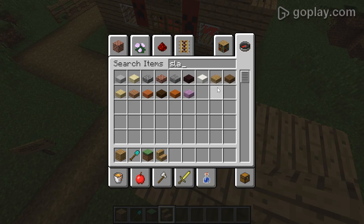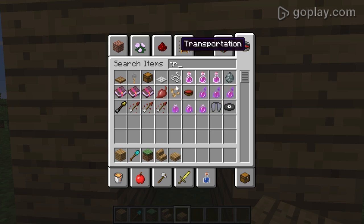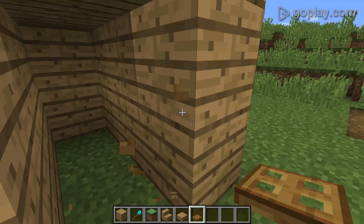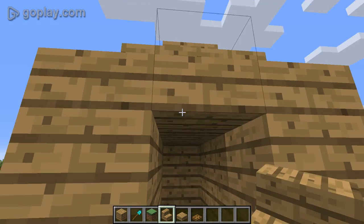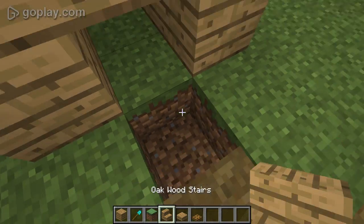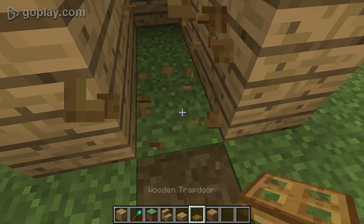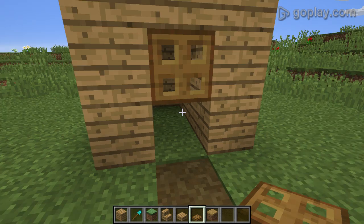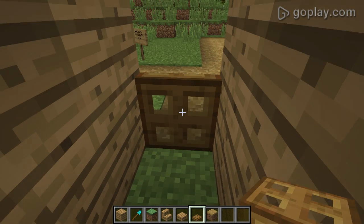Now just add slabs to make it look extra nice. So far, so good. Maybe we could get a trapdoor. Let's see if this works — place it this way. Perfect, there we go. Like this — it works.